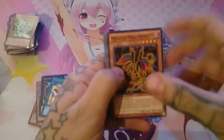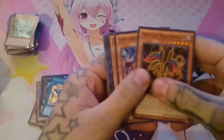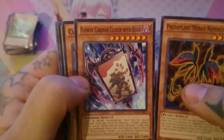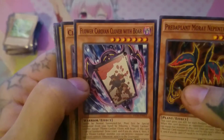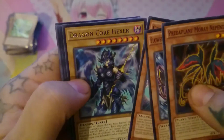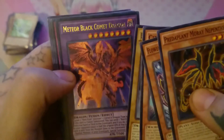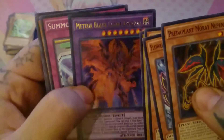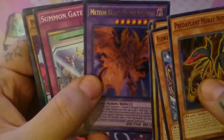Predaplant Moray Nepenthes, Flower Cardian Clover with Boar, Cypher Twin Raptor, another Dragon Core Hexer. Oh nice — Meteor Black Comet Dragon! I wanted to get this one. Yeah! Nice! Shiny!